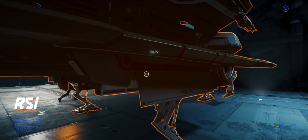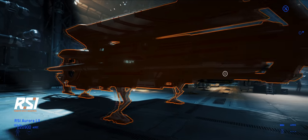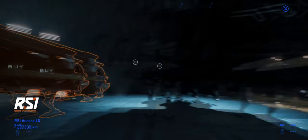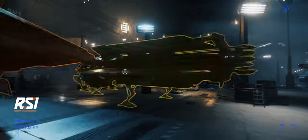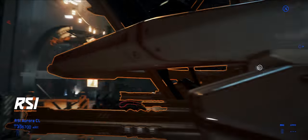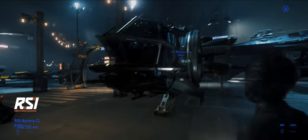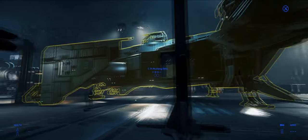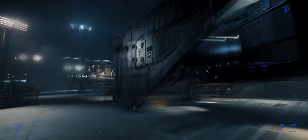Three hundred and sixty-seven thousand two hundred credits for a basic — no, that's the Aurora LN. Let's see the LX. So the LX is cheaper than the LN because the LX has the leather seats. I can't remember what the deal was.